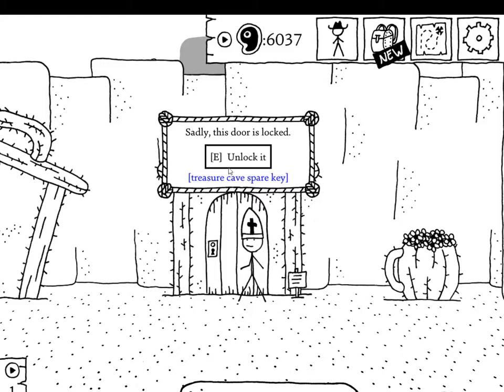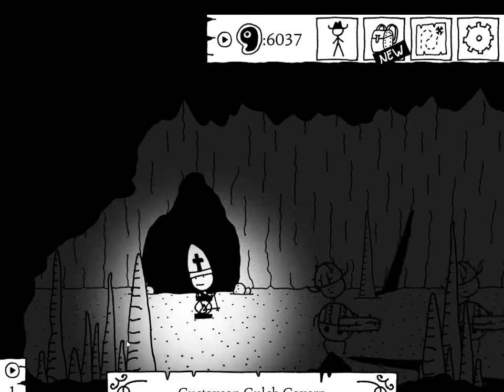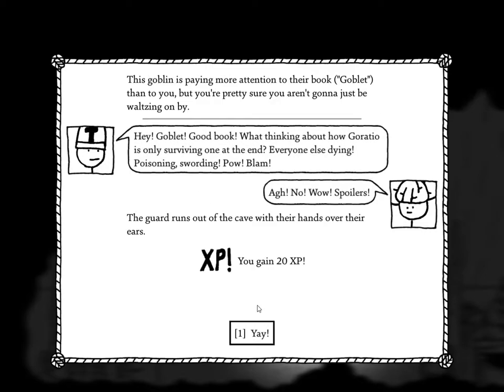Here's your cave — a whole bunch of goblins. This goblin is paying more attention to their book goblet than to you, but you're pretty sure you aren't just going to waltz on by. Spoil the ending — 'Hey goblet, good book. What thinking?' 'About how Gloratio is only surviving one at the end, everyone else dying, poisoning, sorting, pow blam!' 'Ah no — wow, spoilers!' The guard runs out of the cave with hands over their ears and you gain 20 XP.